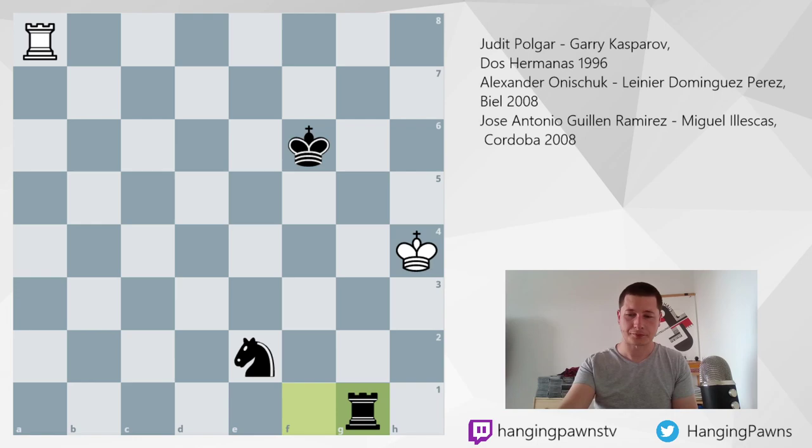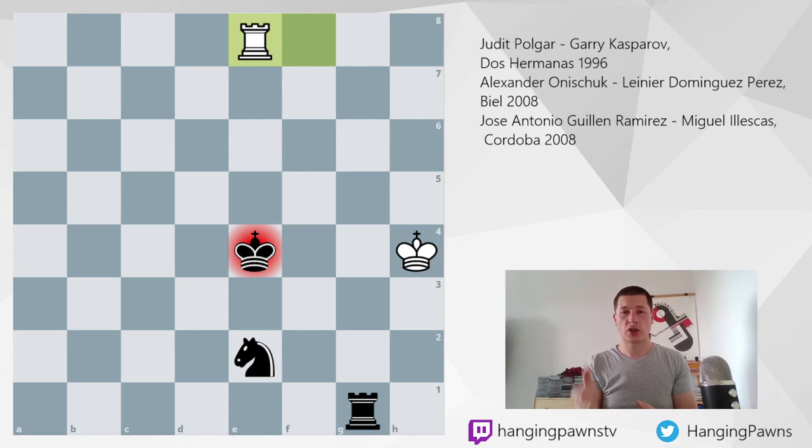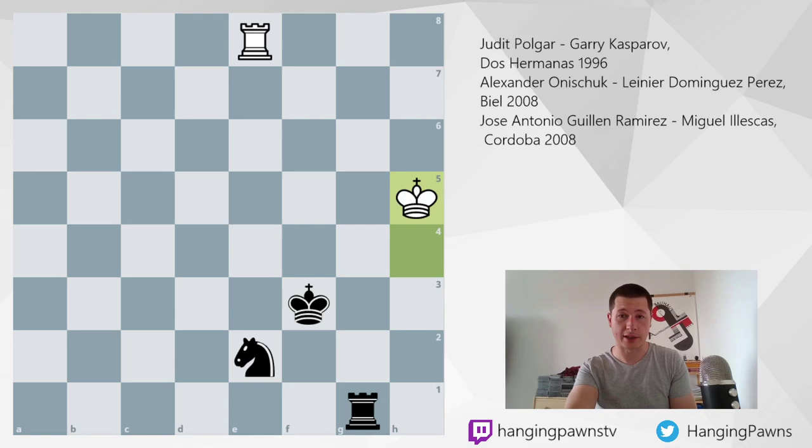Let's go through the moves quickly. Rook f8 check, king e5, rook e8 check, king f4, rook f8 check, king e4. This is the drawing technique: you want to either check the king from behind or from the sides, or force the knight to block the checks. Because if the knight and king are one unit, pinned by the rook, then the attacker's rook alone cannot do anything.